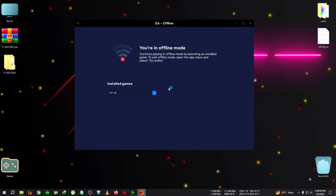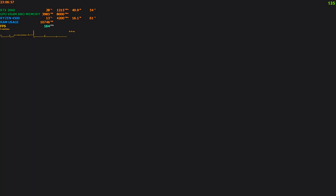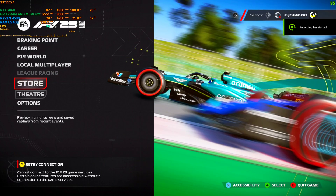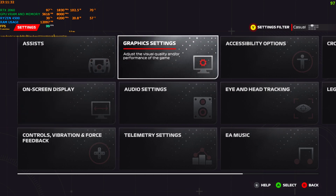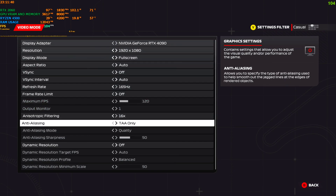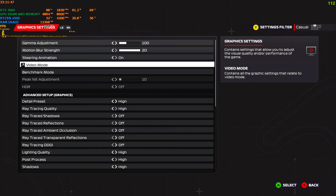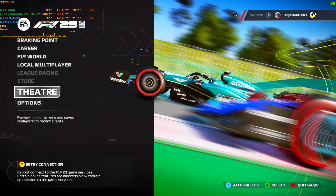We're back in the main menu of the game. Go to the graphics settings and activate DLSS to turn on frame generation. Go to Graphics Settings, then Video Mode, scroll down and switch the anti-aliasing from TAA to Nvidia DLSS. You can choose any quality preset you like. Now we're going to go back into the game and see how much more FPS we can get with this mod.